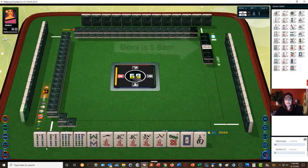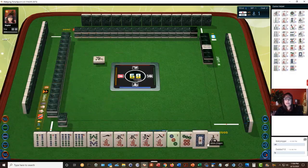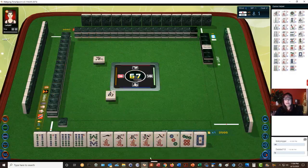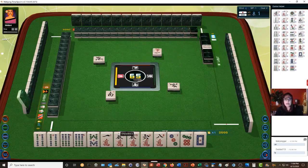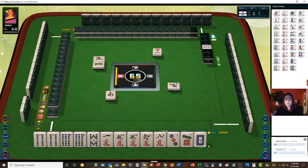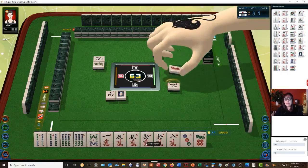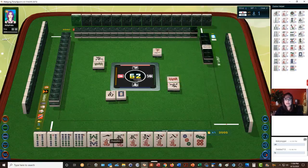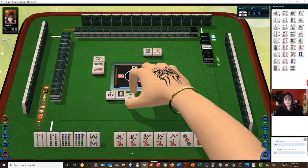Five bam is dora. We have one-two-three pair. We can pon those. I'm thinking we should play open tan yow — that is all simples, all two through eight. North wind — we'll see, because we could pon discards. All these pairs are potential pons. We have one terminal — the ones and nines are called terminals — we need to discard that if we're going to play tan yow.